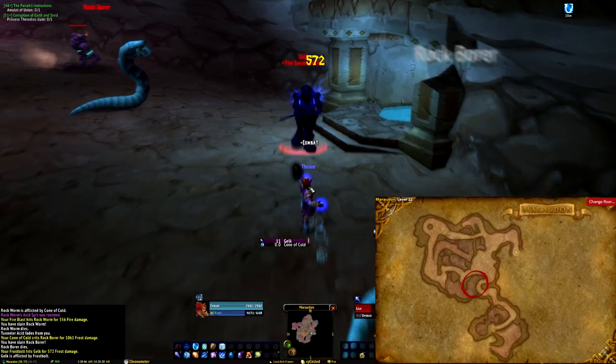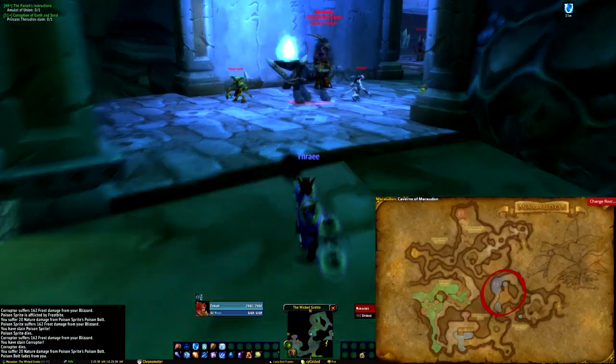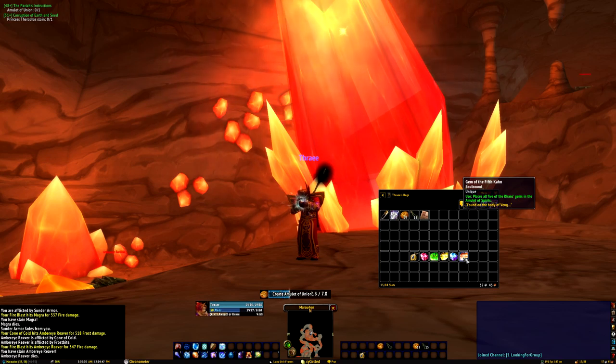Repeat for the second con found here, the third con found here, the fourth con found here, and finally the fifth con found here. Once all gems are collected, use them to craft the Amulet of Union.